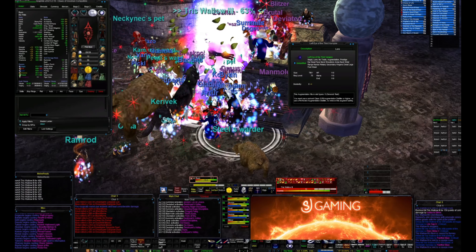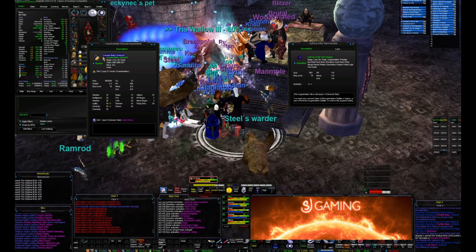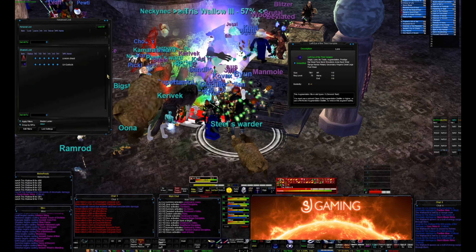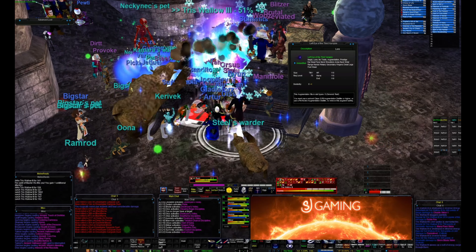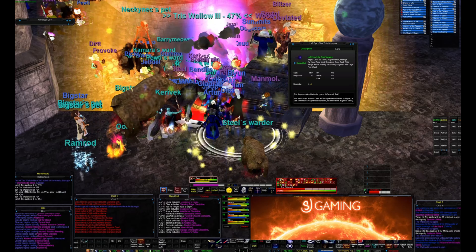Once the werewolf phase ends, she goes into a human non-cost form, which is essentially the heal phase. Make sure you have your damage turned off and your clerics and druids throwing their big heals, and have your shaman spamming RGC.